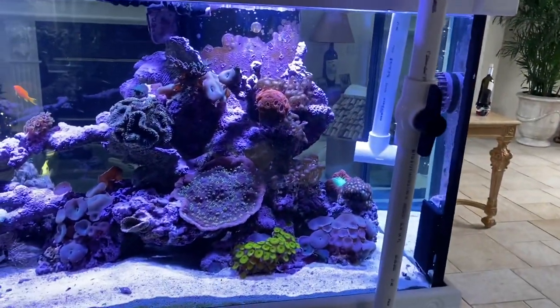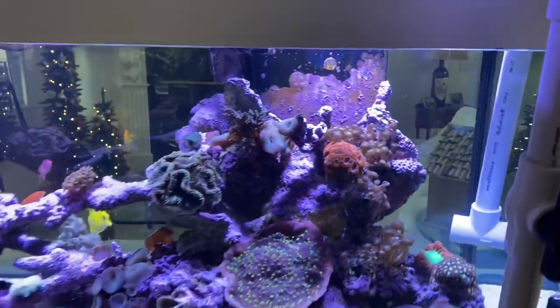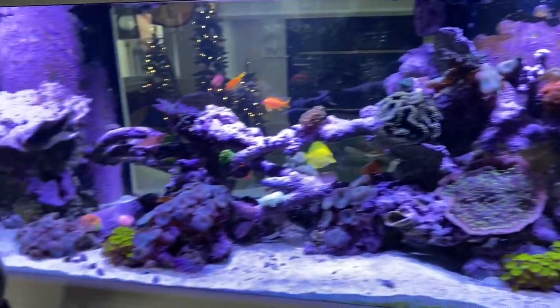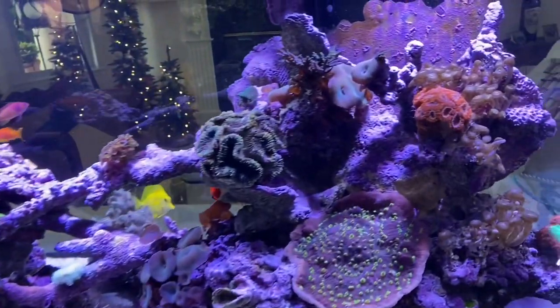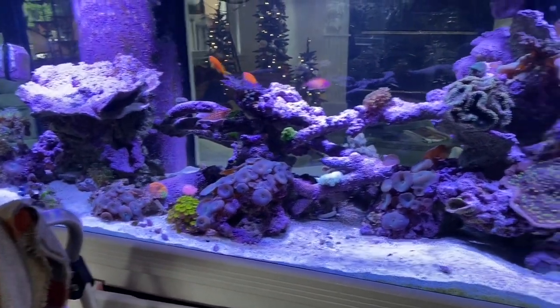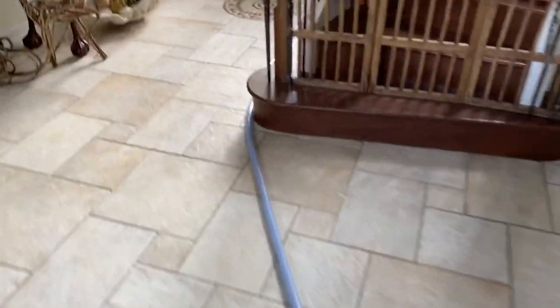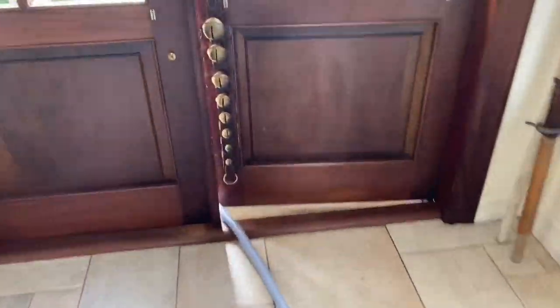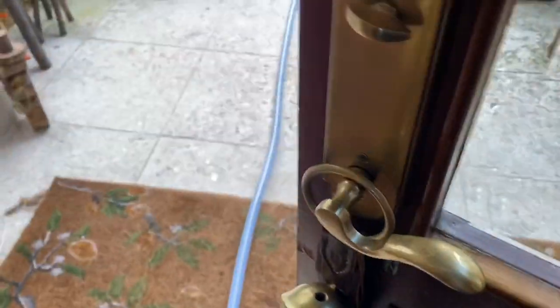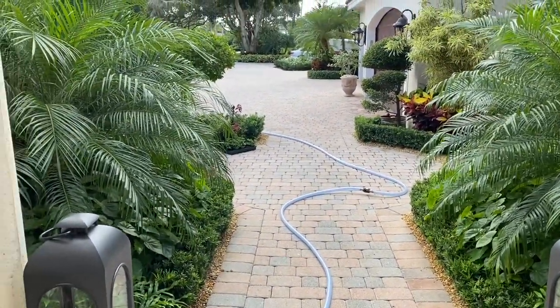A little water change now. Probably going to only take it down to about the powerhead. This tank's pretty old — it's well established. You can tell by the coralline algae on the rocks and the overflow. The nitrates and phosphates are right where we want them, so I'm just going to do enough to keep the water chemistry in check. I'll go ahead and drain — I have my hose all set up. It drains out into a drainage system over to the side.